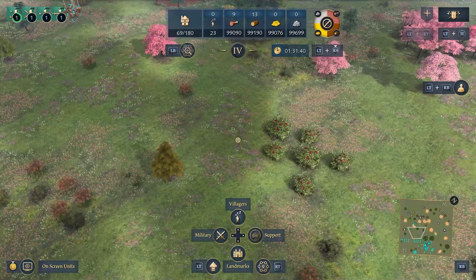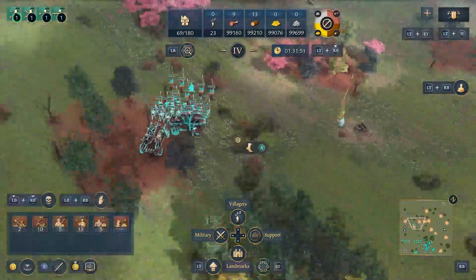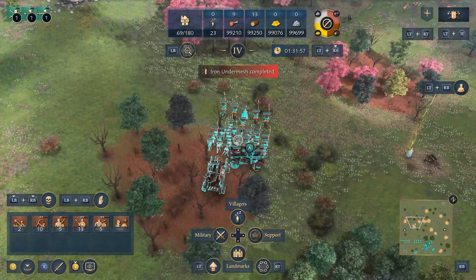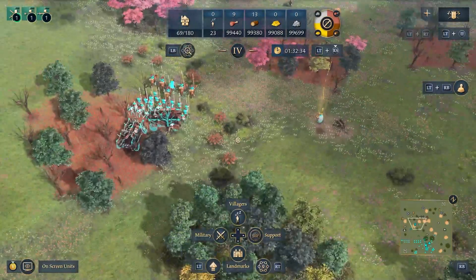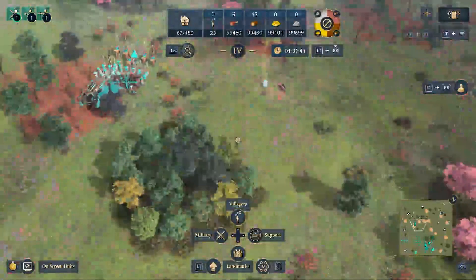My third tip is about how to move around the map. There are many ways you can move around the map. The most basic is just to use the left stick. Another way is if you have any units selected, you can click the left stick to snap to them. So let's say I'm in my town center — I click left stick and it will snap to the army that I had selected. This also works for buildings. To move quicker, hold the right bumper, which will make your camera move much faster, but sometimes it's still not quick enough.